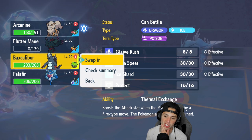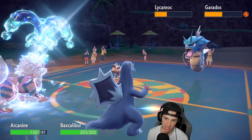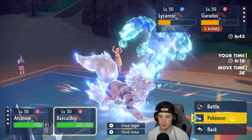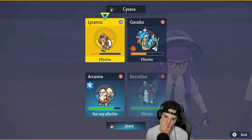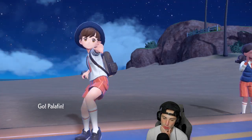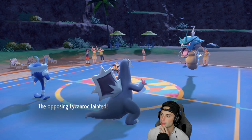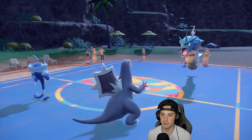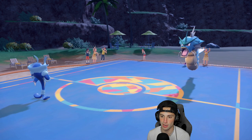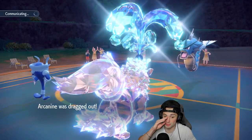Baxcalibur is out — the real question is does Ice Shard KO Lycanroc? I really just want to swap Arcanine back in for Intimidate later, then Ice Shard for the KO. Lycanroc is not that bulky, so I'm really hoping Ice Shard can just KO, and then we can have Intimidate for later usage. Ice Shard flies — gives us the KO. He goes for Dragon Tail on Gyarados, which we soak. It forces a swap which brings Intimidate back out, so I guess that's fine — hopefully he throws out another physical attacker we can just burn.